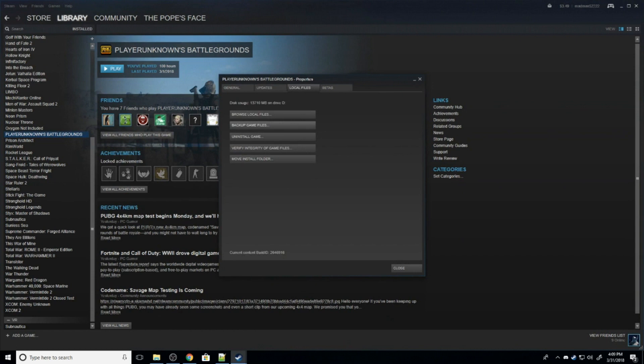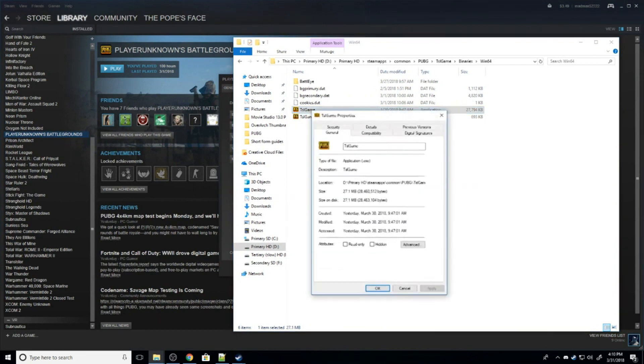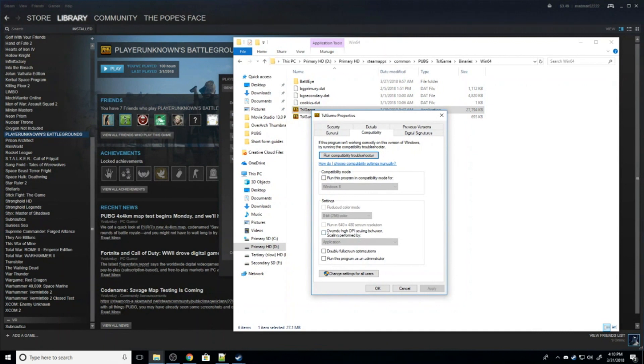Go to Local Files, and then Browse Local Files. From there, go to TSL Game, Binaries, Windows 64, and then where it says TSL Game, right-click that and go to Properties. You're then going to go to Compatibility and check the box that says Override High DPI Behavior, Scaling Performed by, and select Application.